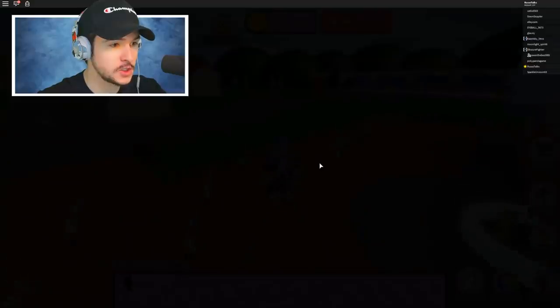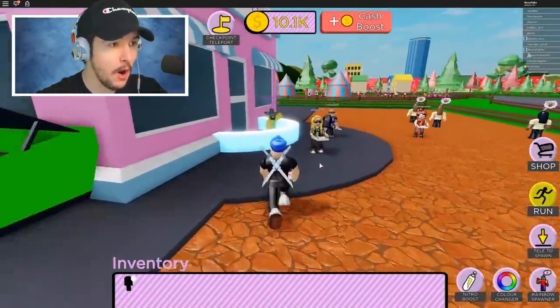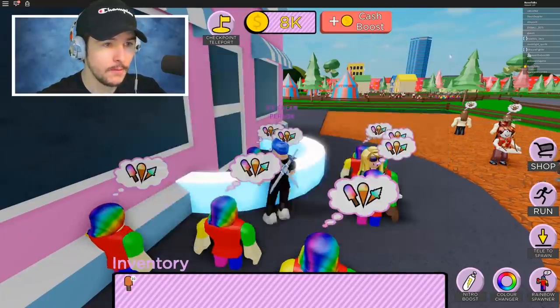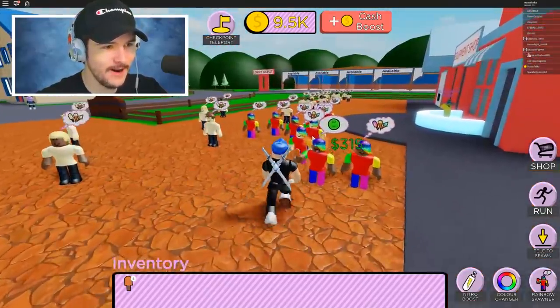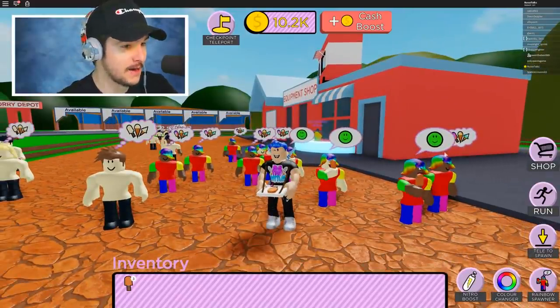We just spawned a swarm of rainbows — we need to buy more quick, they're spawning like crazy! Buy more, buy more. We got more — sell, sell! We're making so much money. The rainbow customers you want to spawn in because they make you a lot of money.